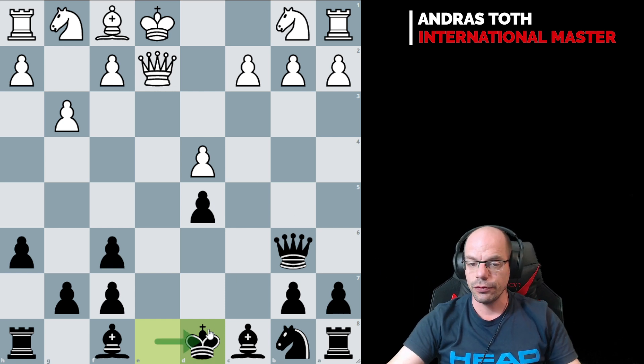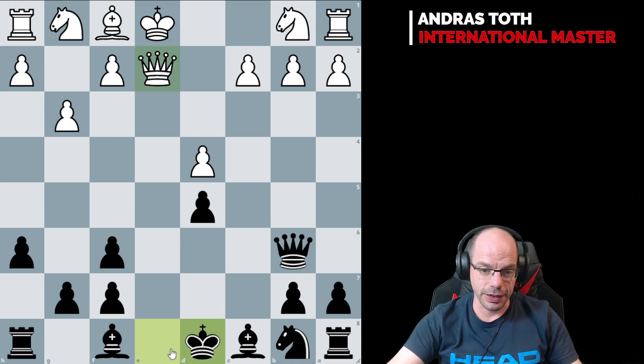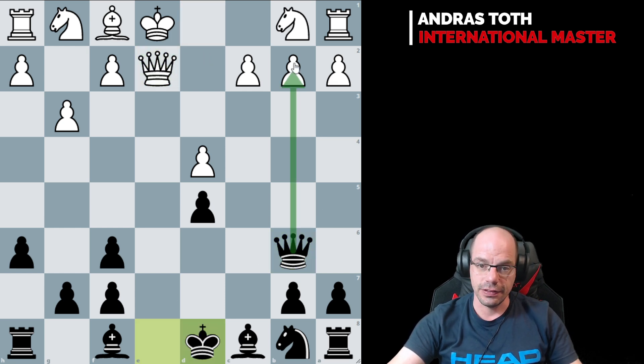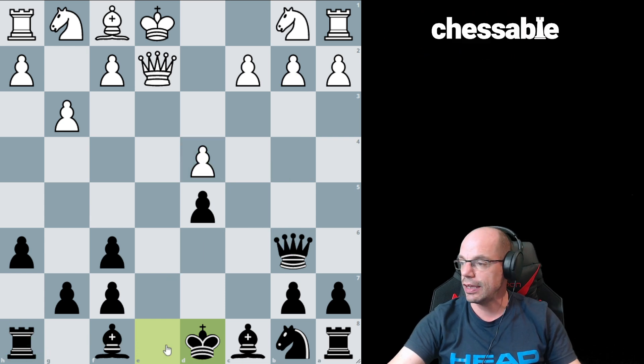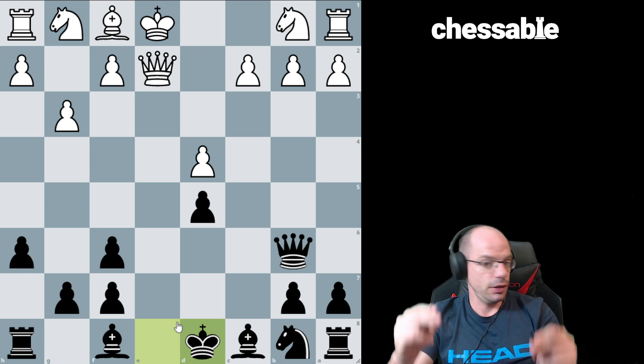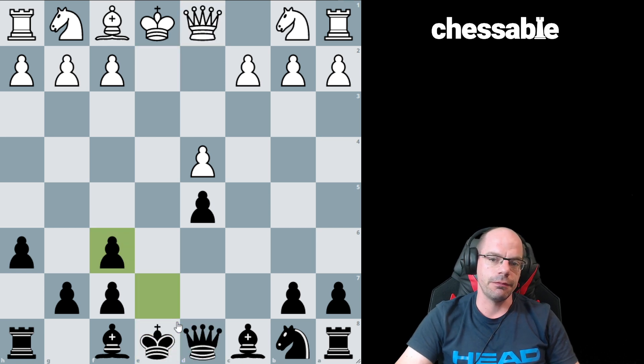I do understand the move. It's simply to play Bxc and Re8, to prove that this pile-up is awful - which is what it is. This move actually punishes hardcore the check, because now this is hanging, this is hanging, and Bb4 check followed by Rb8 is hanging. So as soon as you see it, you go - yep, totally get it. Not a lot of people would come up with that.